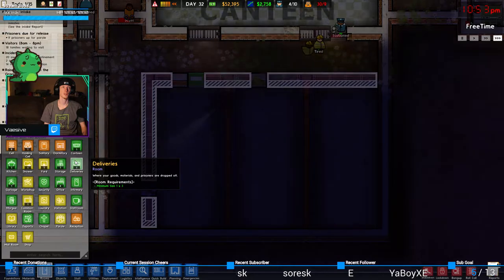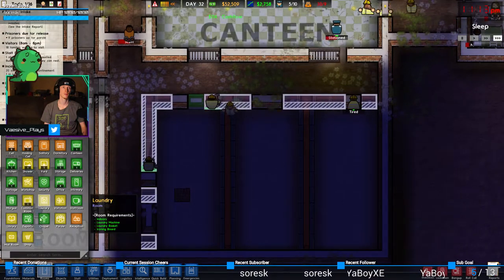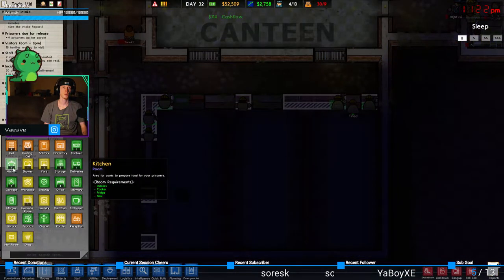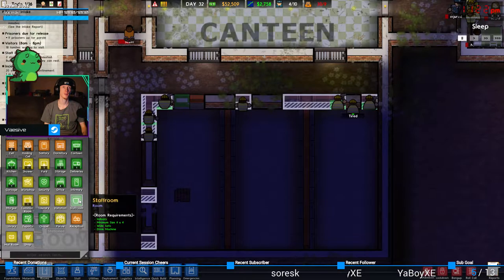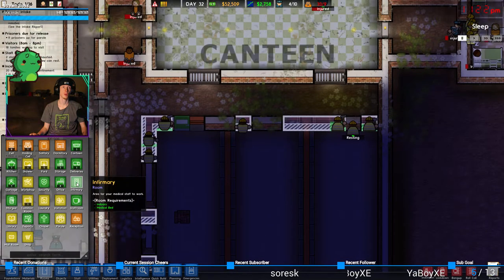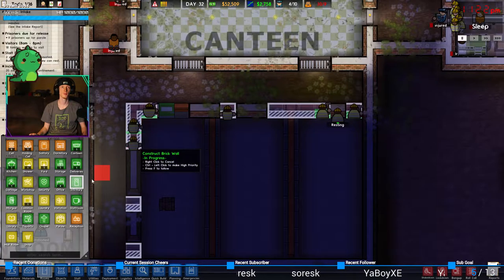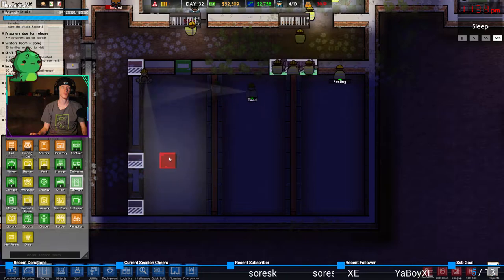We need a staff room really bad. Oh, we got some more stuff — let me see what we got. Security office, infirmary, staff room, and morgue, and an office.